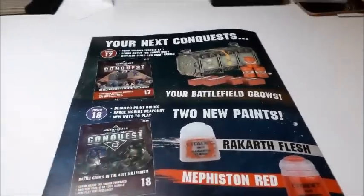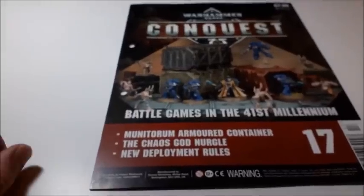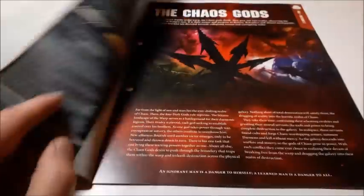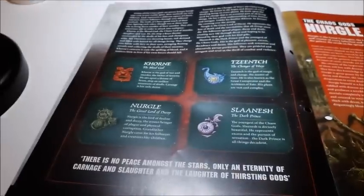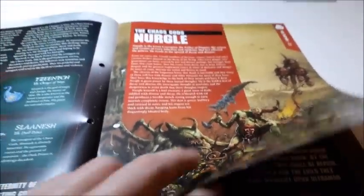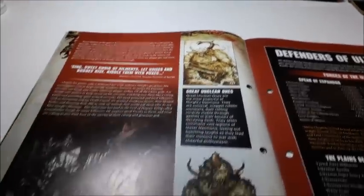Moving on to issue 17 — I won't show the crate again since we've seen it before. It's worth £10 in retail value, so you save £2 and a penny on this issue. This is the Monotaurum armored container. The magazine covers the chaos god factions — Slaanesh, Nurgle, Khorne, and Tzeentch — with particular detail on Nurgle, since Death Guard is very Nurgle-oriented.